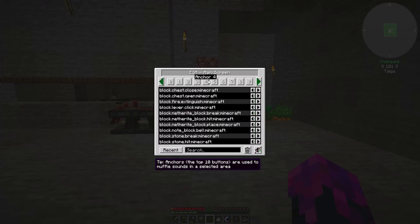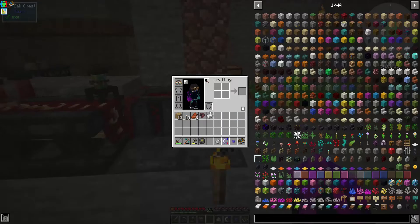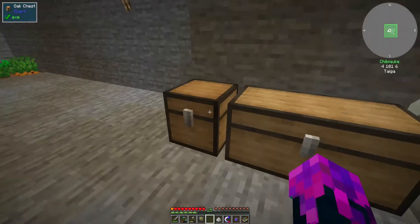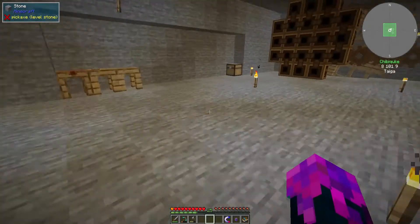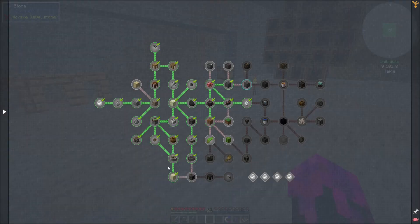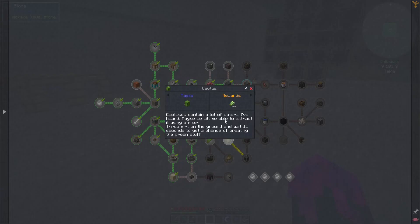I can switch them off here, but honestly I don't really want to. I just realized they gave me an iron ingot, which is wonderful. So what can we do with this? We need cactus — it says cactus contains a lot of water. Extract with a mixer, put dirt on the ground. That means I need to get more dirt.